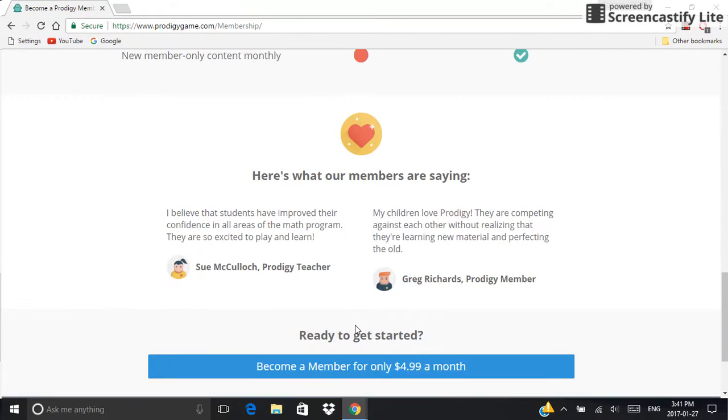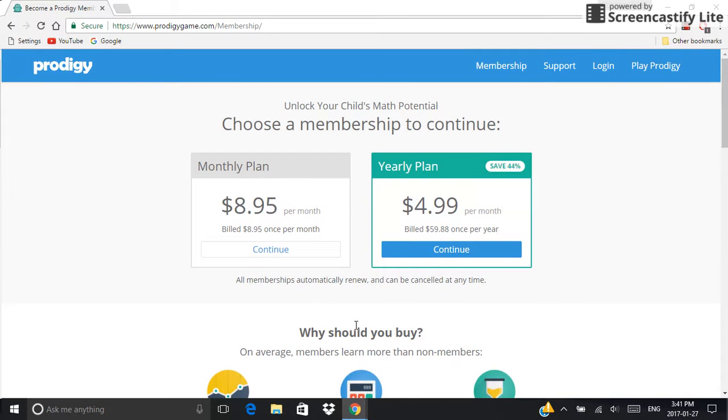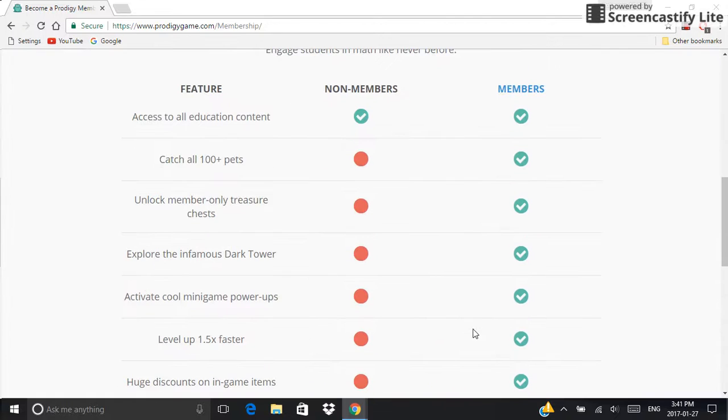You can just get your membership right now — it's actually pretty useful, as you can see. The only thing that non-members can do is access all education content and some clothing they're allowed to buy.